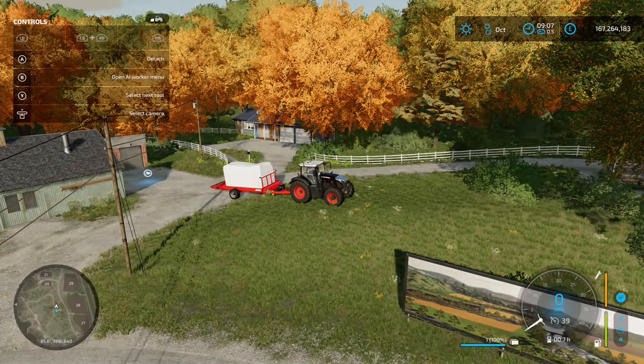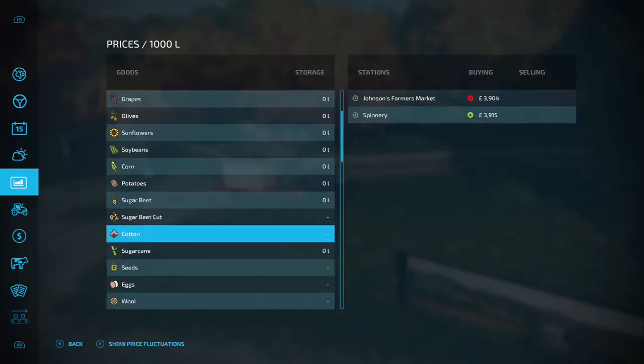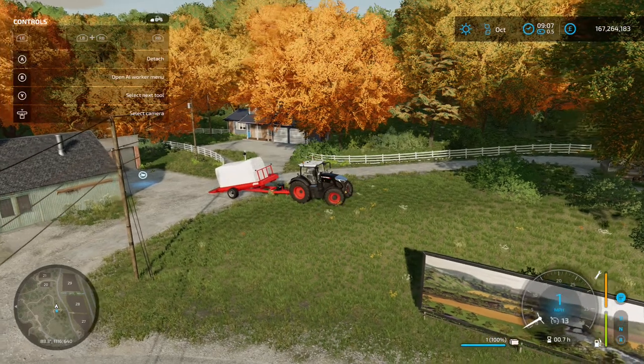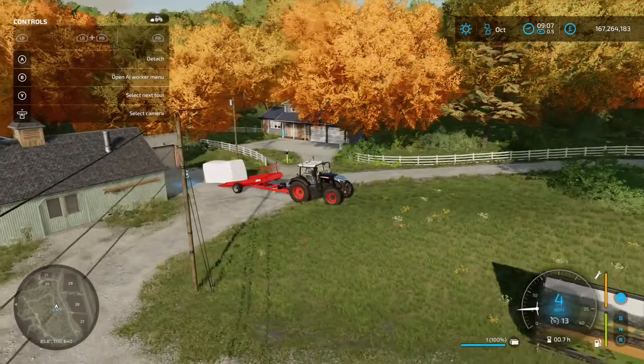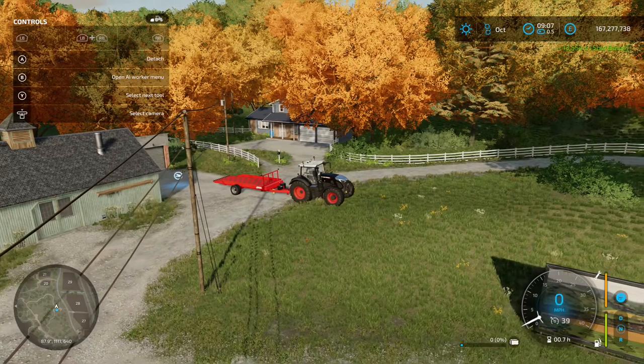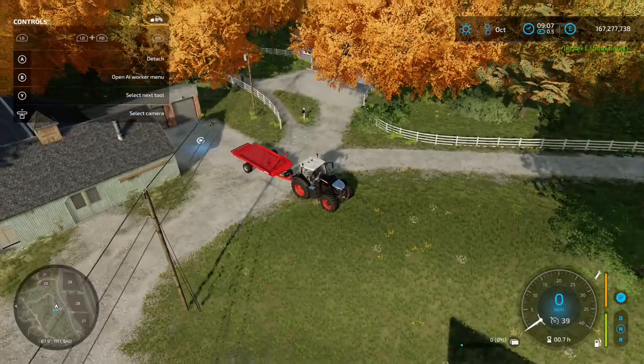Once you've got your bale on the back of the trailer, you have two options: sell it or put it into a production chain. In the prices menu, cotton shows Johnson's Farmer's Market and the Spinnery. The best price is the Spinnery at 3,915 per thousand liters. Press LB and Y to unload the bale, back it over the icon, and it's sold. We got 13,554 for that bale.